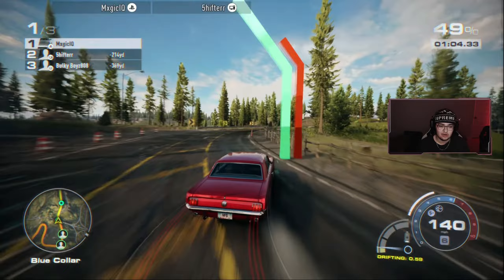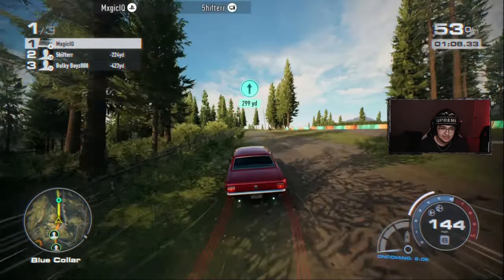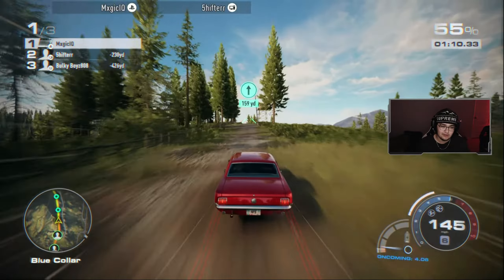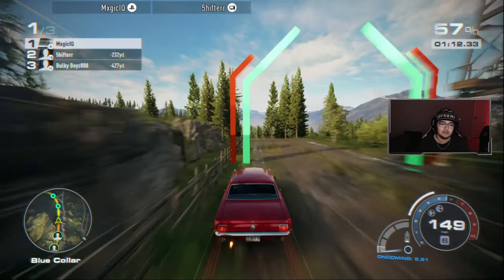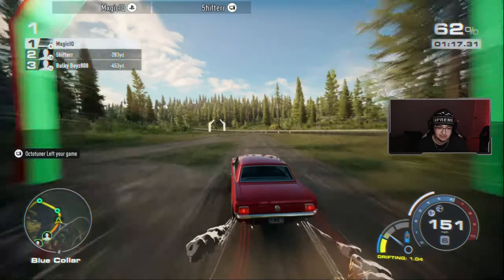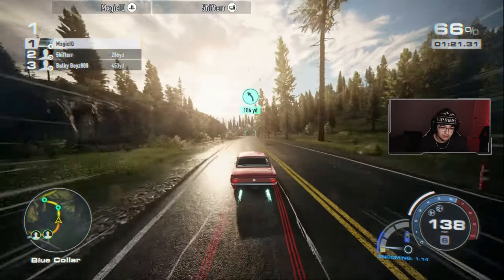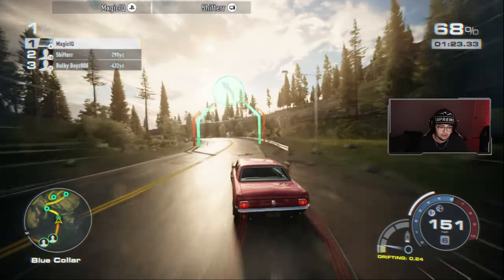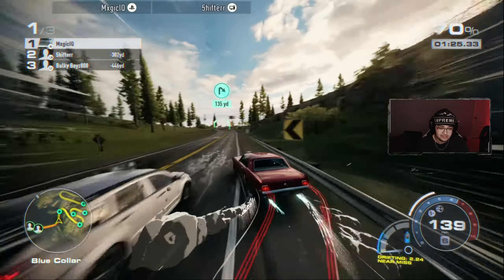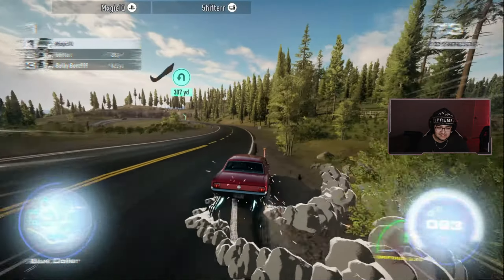One thing about this car is it is just booking it over the dirt. You want to stay right around 150 miles per hour — that's the goal. If you can get a car to stay around 150 over the dirt, you're moving. And if a car isn't staying around there but still getting good times, there's a lot of potential, or if you put some off-road tires on it you might be able to get even better times.